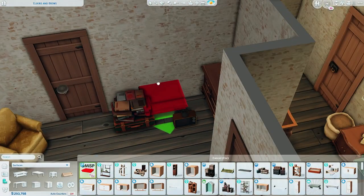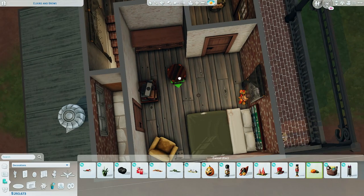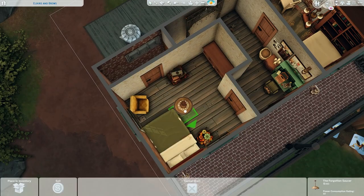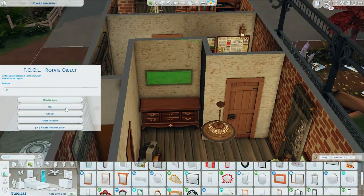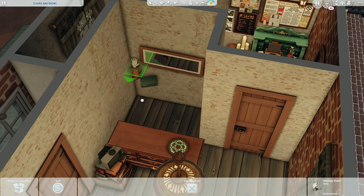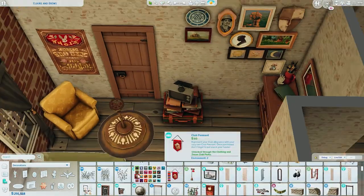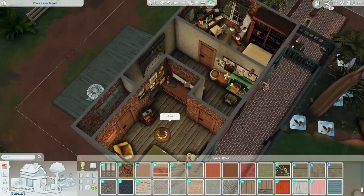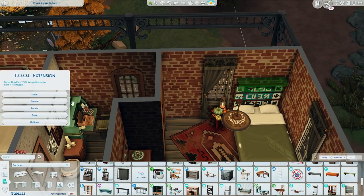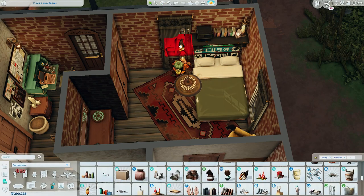I definitely used a ton of packs on this build — mainly City Living, Journey to Batuu, Cottage Living, Strangerville, Realm of Magic, a lot of what some might call unpopular packs. I really played with the lighting, changing it to yellow and warm white just to make it look a little creepier and filthier. I didn't really put a lot trait on this build but I might add one before I upload it to the gallery.